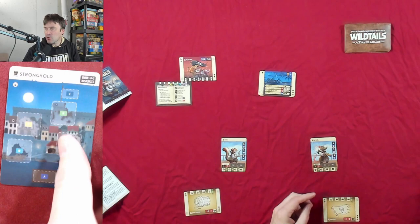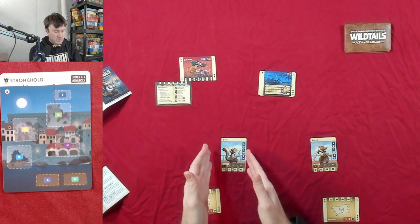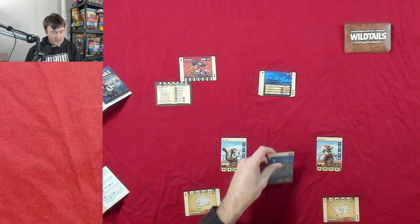The stronghold in the middle is a way to transfer resources from one hero to the other — you take a resource from one hero, place it in the stronghold, then move it to the other. There is a cost to move it over, but that's basically how the stronghold works. In the campaign more things will happen, as you can tell from the fancy boxes on the cards.